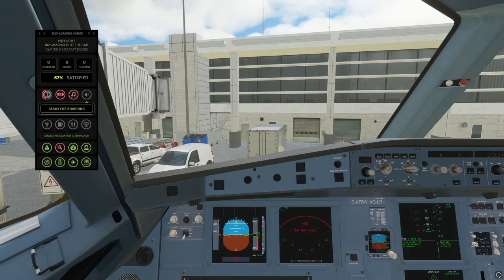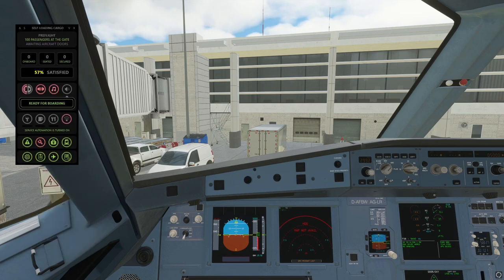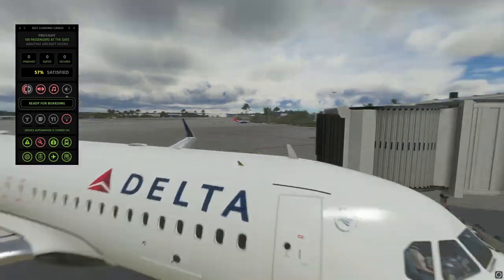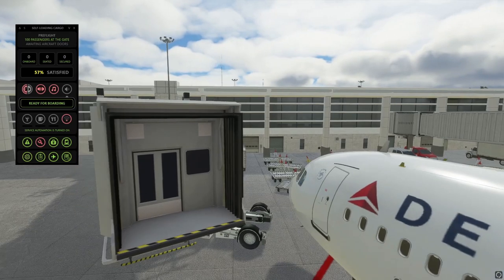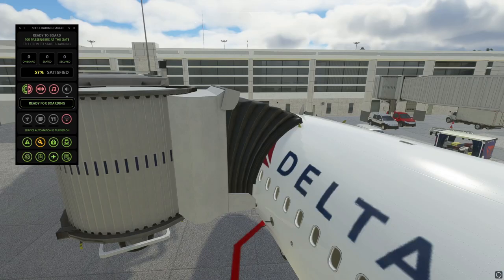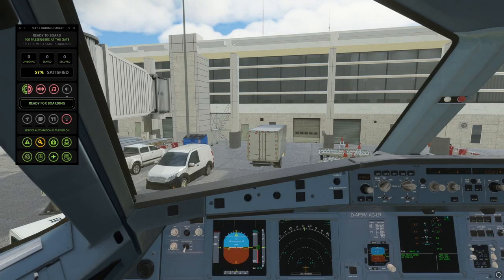Let's start the flight. So here we go — I think that triggers the door to open. You do need to get the jetway attached. Okay, so the jetway is now connected. You can probably hear the sounds of the crew boarding.